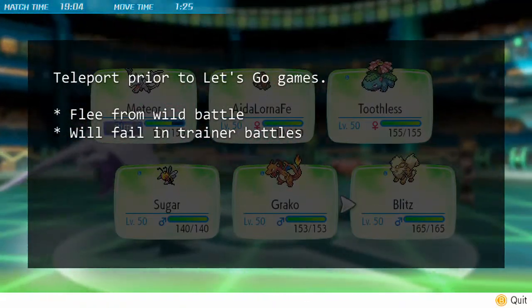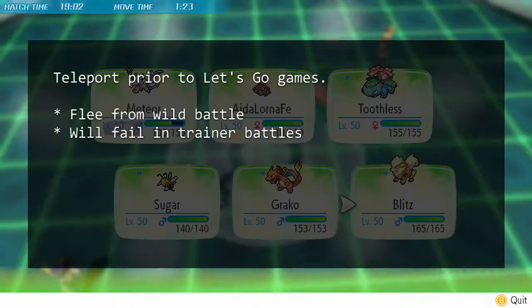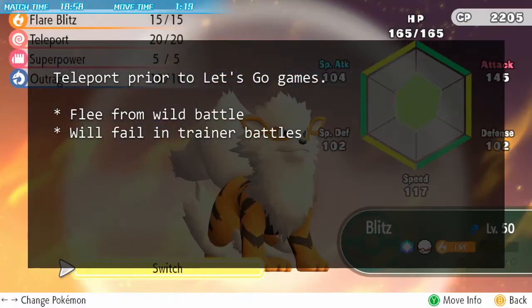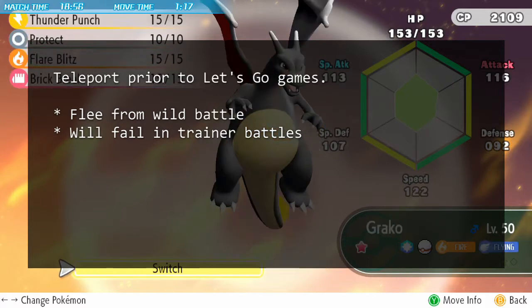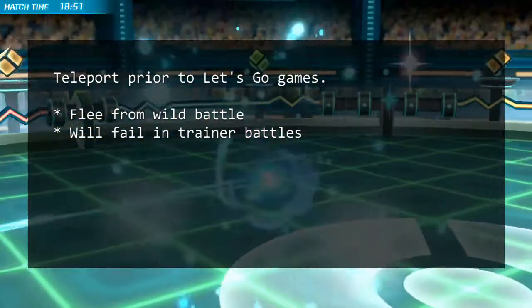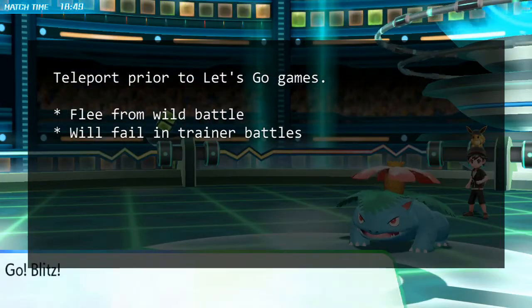Teleport in earlier battle mechanics was only usable for fleeing wild Pokemon, but in Let's Go, wild battles are exclusive to Legendaries and Snorlax. This is probably the reason why Game Freak decided to make this change. Now, let's study the changes.